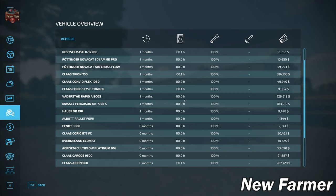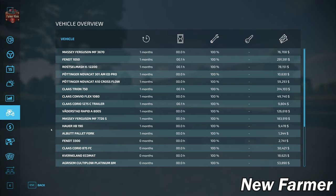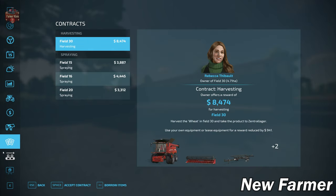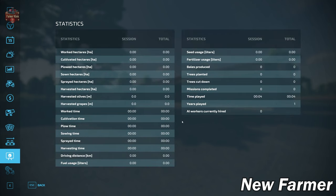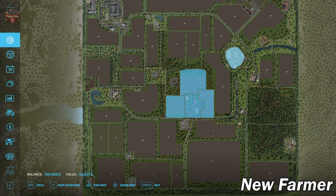Our starting equipment is all owned, none of it is leased, and it is all relatively new and maintained. There are animal areas at the start but we do not have any animals in them. We do have contracts available. Looking at production chains, we do not start with any — which is why I did not want to buy the biogas plant yet. There are no collectibles on the map.